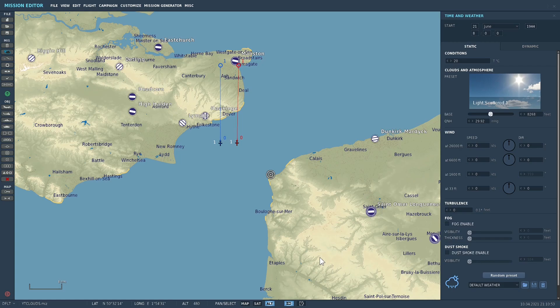Now when you first start a brand new mission, the time and weather — which is selectable here — starts with the light scattered one variant. The altitude in feet or meters, depending on how you've got it set up, is selectable for the base of the clouds. You can adjust it on a slider and that will vary with the different types of clouds that are available.